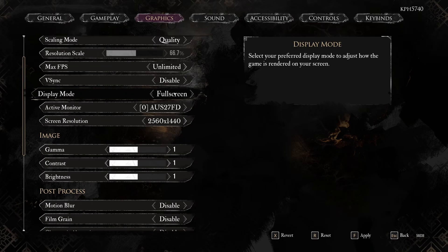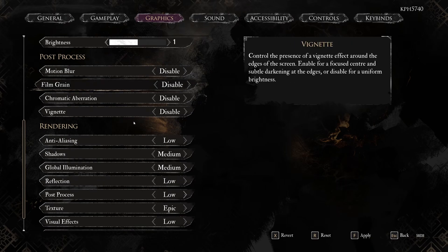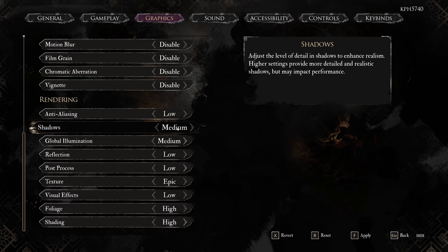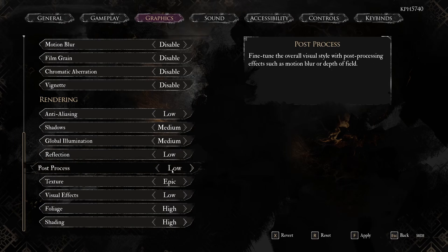Display mode, go full screen — this provides the most FPS compared to borderless. Go native resolution. For all post-process settings like motion blur and film grain, I just disable them for better visual quality. Anti-aliasing can go low since you're using an upscaling technique. Shadow provides about 4% per bracket — go medium, since at low the game looks very flat. Global illumination is 3% per bracket — go medium as well, since low also looks flat. Reflection can tank your FPS, so start at medium but go low if you're getting big frame drops. Post-process at low adds depth of field and motion blur, so go low.